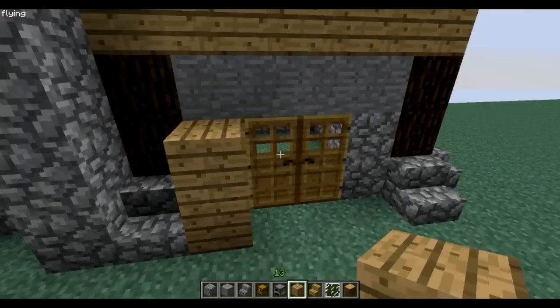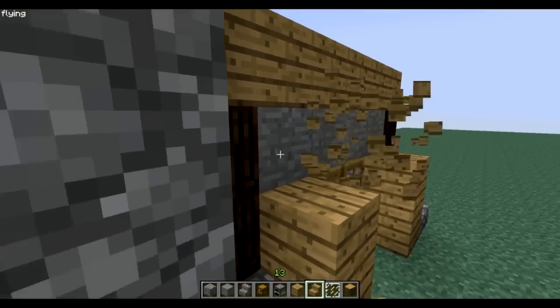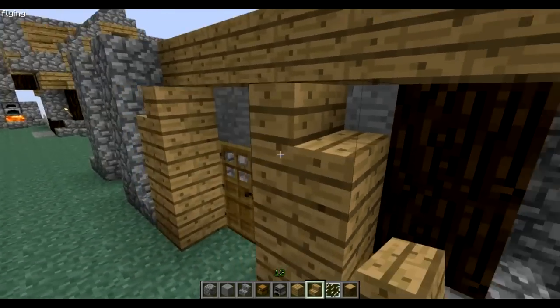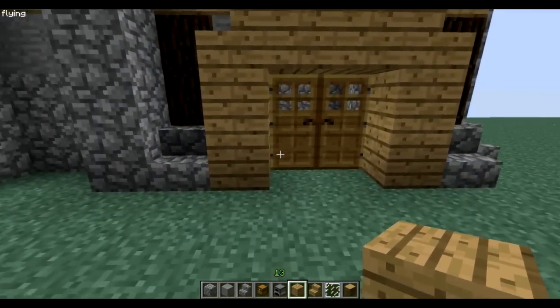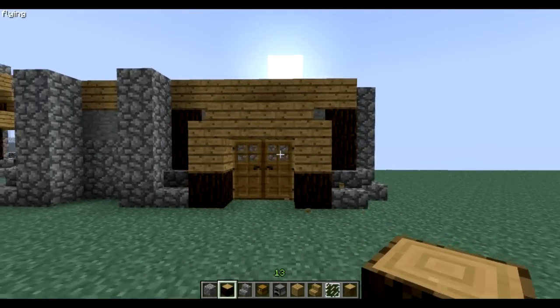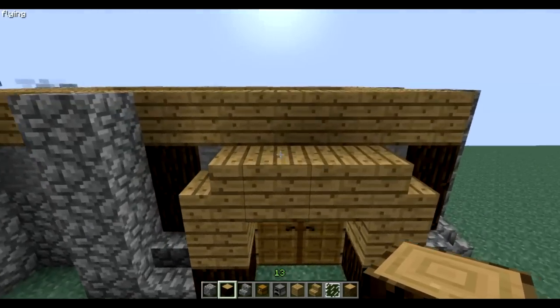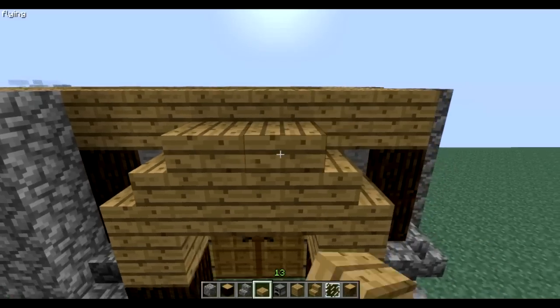At the door I'm gonna make some wood pillars. You can write a welcome on there or something. I'll change these. I'm gonna put slabs on there.